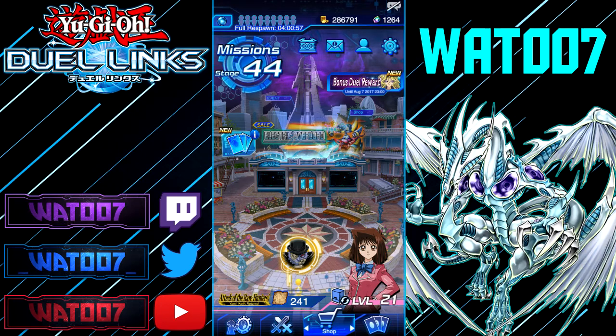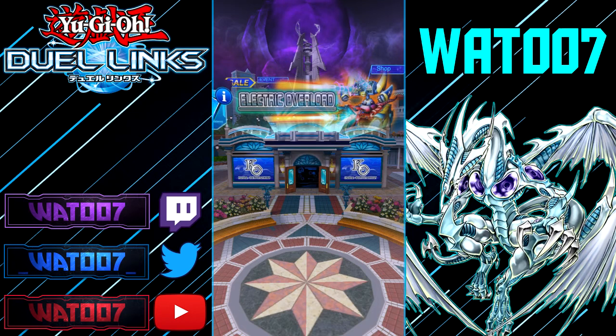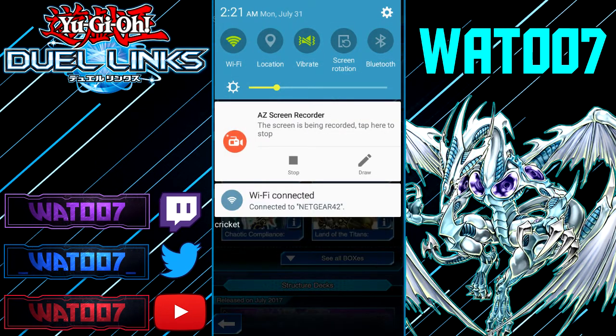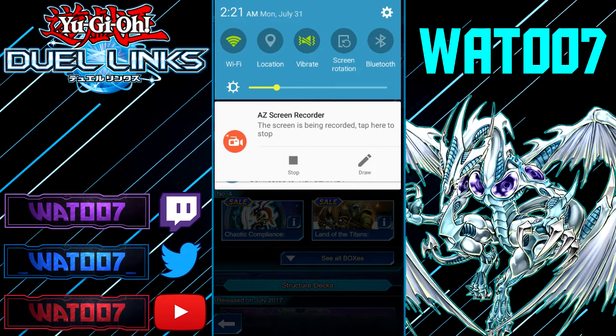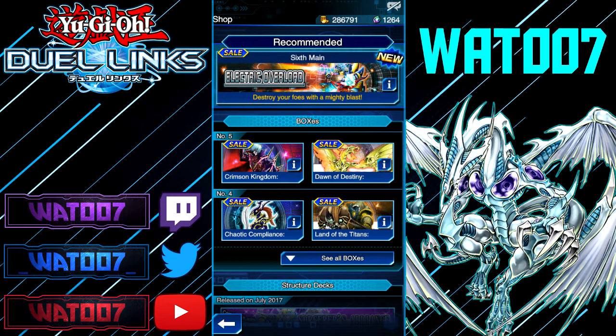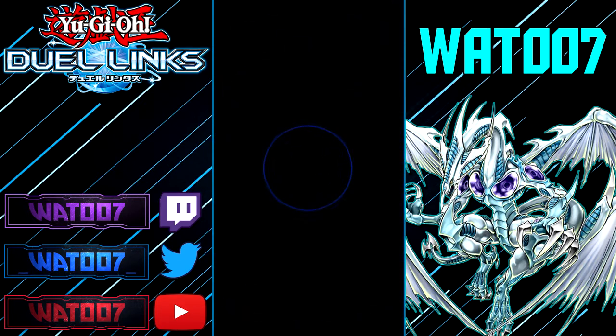Hey guys, welcome back to a brand new video. Apparently, Electric Overload, the new pack, just came out. It is July 31st, as you can see right here. The new pack is coming out and it's here. Go open up some packs, guys. Get your 500 free gems and do it.